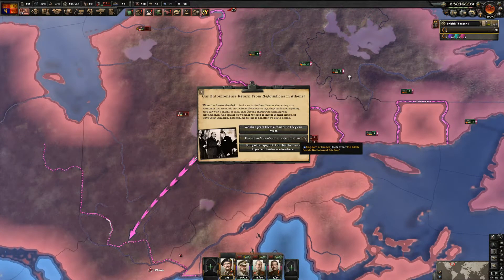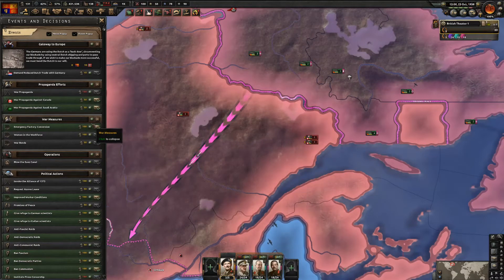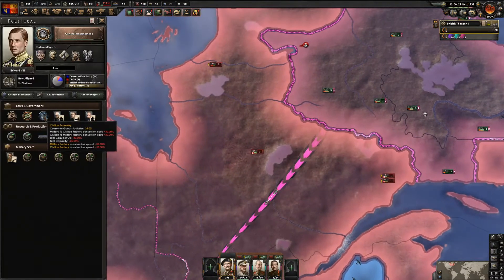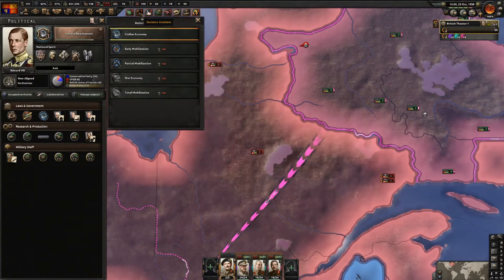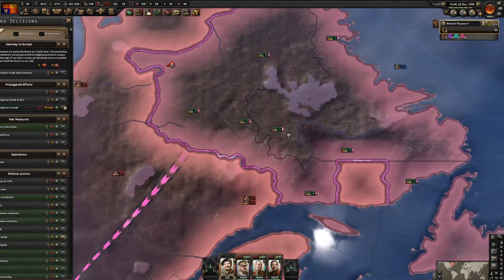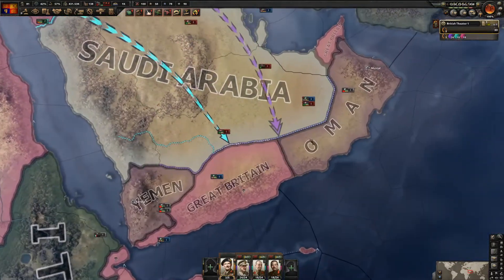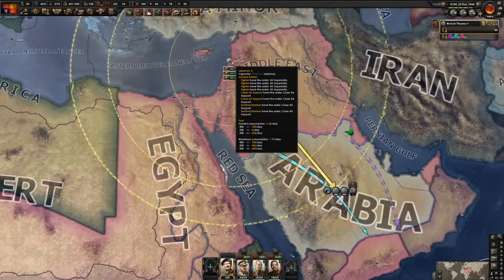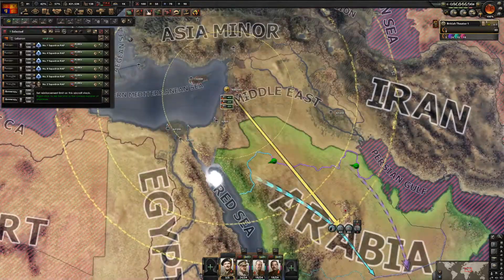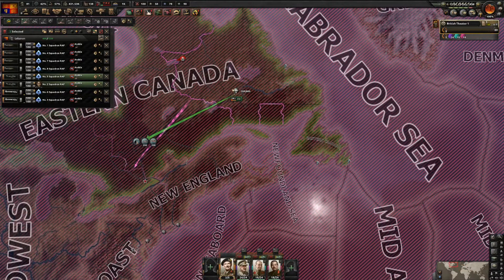I got another one of the Greek events. We can get war bonds but not war economy yet - so I'll get more war propaganda. In Saudi Arabia everything's going fine - they're getting distracted while we push through their territory. I'll actually send the close air support planes over there to help.